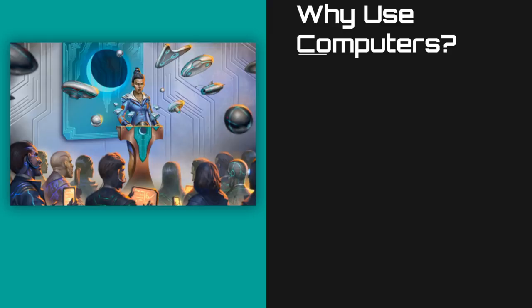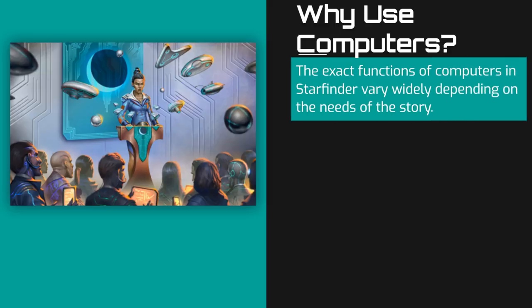Before we get into the mechanics of how computers work, let's talk a little about what the benefits are of having a computer — why would a player want one and what purpose do they play in the game's narrative? Computers are largely freeform devices that can serve different purposes depending on the needs of the story.